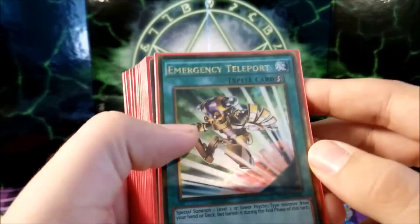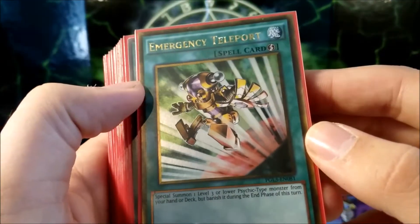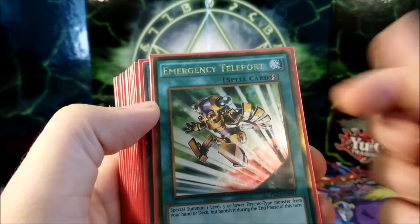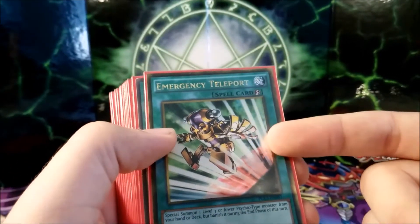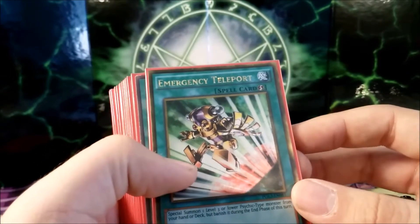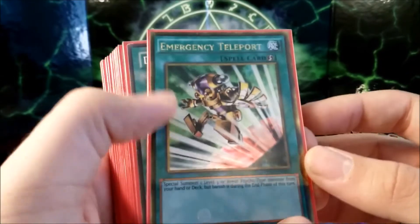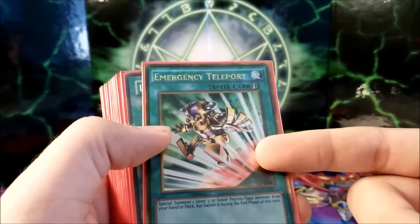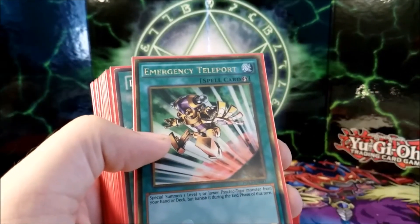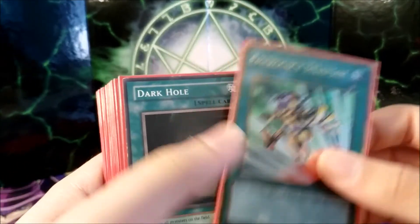One Emergency Teleport — it's limited to one, so that's the reason why. You have seven targets for Emergency Teleport in this deck. It's still a very potent card — it allows you to use your Pacifis effect too when you special summon a normal monster, and you can just go into whatever afterwards, which is pretty nice.